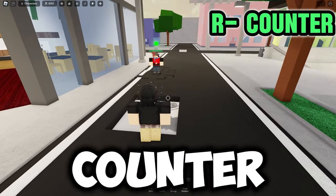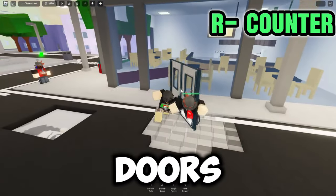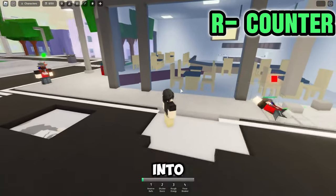First off, the special ability: Counter. You can summon two doors to parry and slam the doors into the attacker.